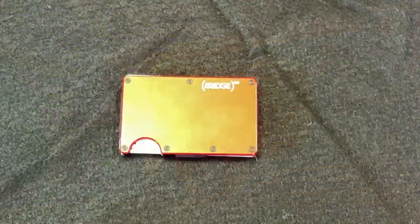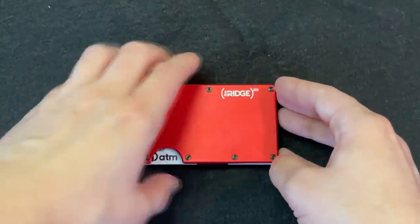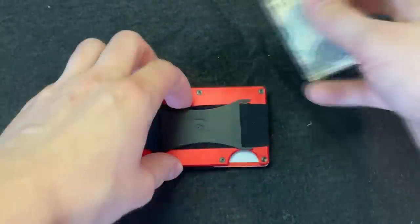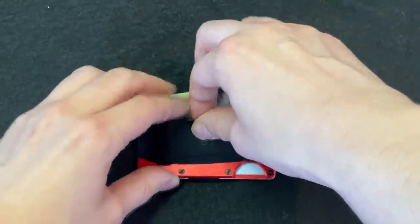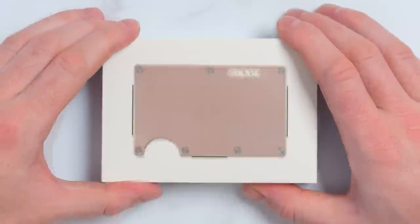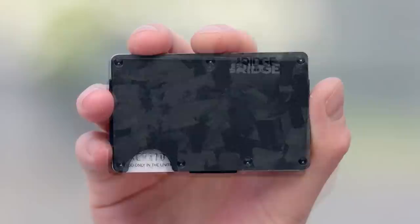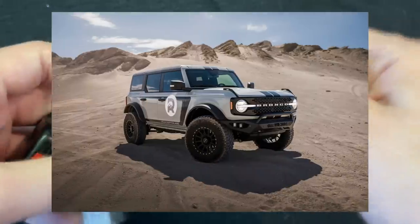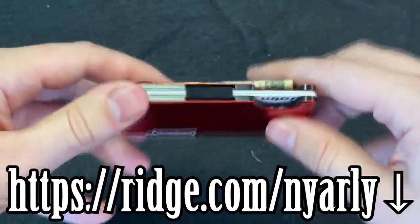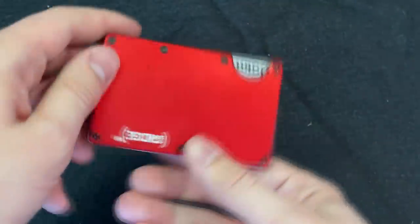But before I get into that, here's something that most definitely is worth your money — this video's sponsor, Ridge Wallet. Ridge Wallet is a series of high quality wallets that are sleek, compact, and durable. Their small size allows them to fit into almost any pocket while having just as much room for your cash and cards. The cards are held together by a stretchable band that allows the wallet to expand for up to 12 cards and dozens of paper bills. Until September 30th, for every dollar you spend on their website you will be entered to win a brand new Ford Bronco or $75,000 in cash. Check out Ridge Wallet's amazing products using the link in the description.